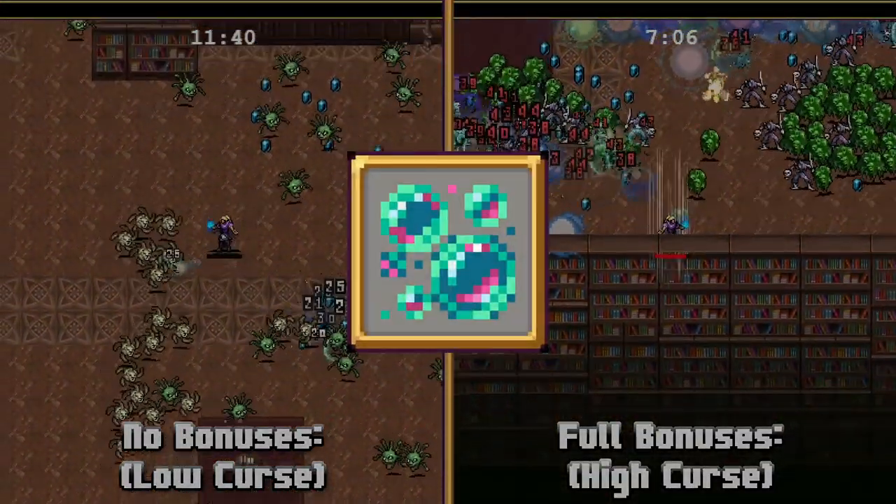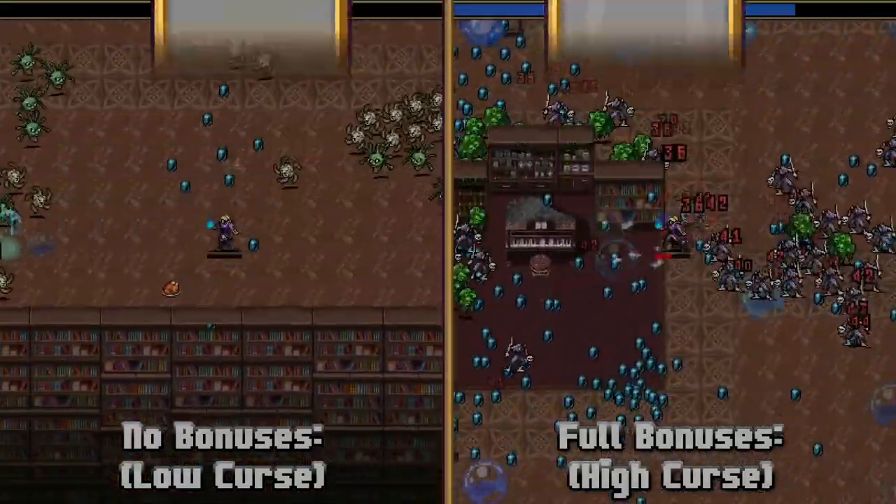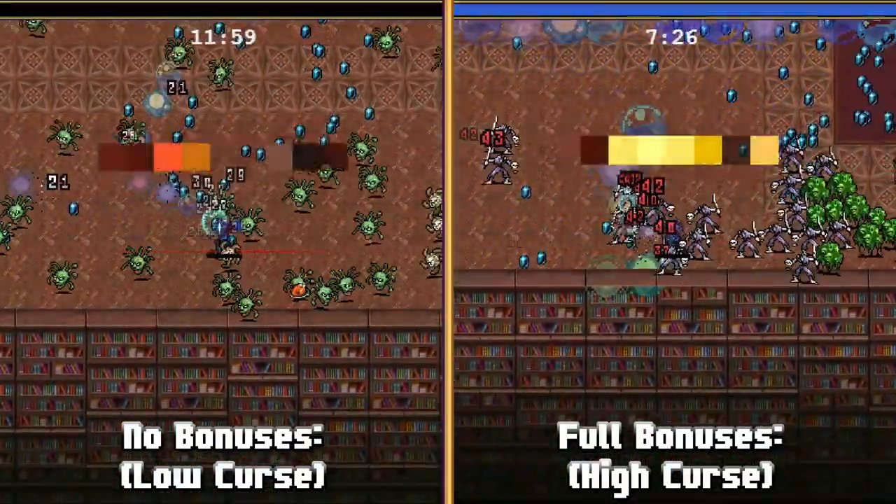Next up we have Boo-Roo-Bool, which is the evolution of Millie Bull Blue, evolved with Spellbinder. Boo-Roo-Bool shoots colorful bubbles at the enemy closest to the player character, which linger on the ground.